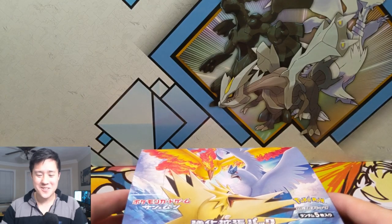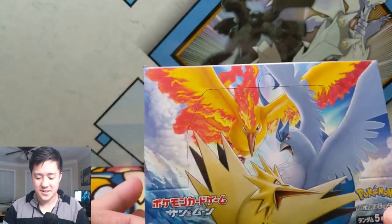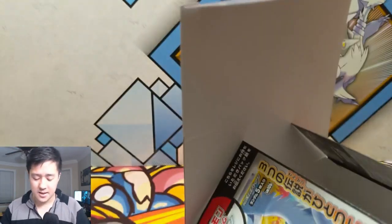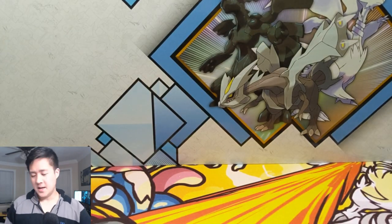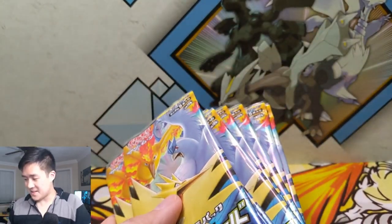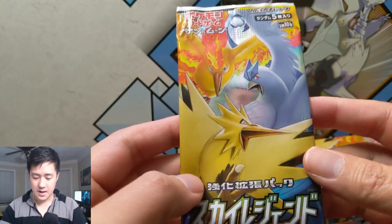What is up guys, it's IwanaTurtle! Today we are finishing up our box of Japanese Sky Legend. This set is just really cool — a lot of cool cards. The definite chase card for us is the legendary birds, and specifically that mosaic glass art, which looks absolutely amazing. Apologies in advance — I don't know all the cards or all the Pokemon, some of these are from generations I'm just not that familiar with. Let's get into it.